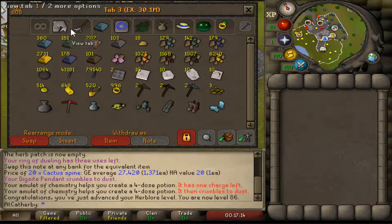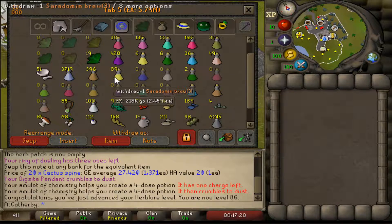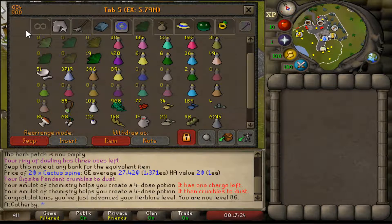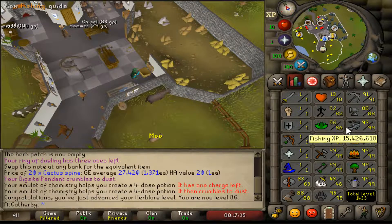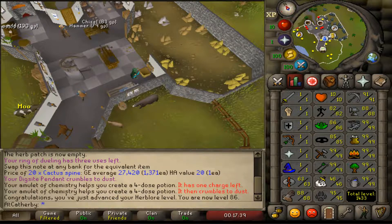It's August 10th just for reference. I've got a number of pots here — yeah, 2459. They dropped a little bit, but basically once I get 100 or 204 doses I sell them for cash, and that kind of helps fund training Herblore. I really don't want to liquidate a bunch of my bank to fund these grindable skills if I can avoid it.